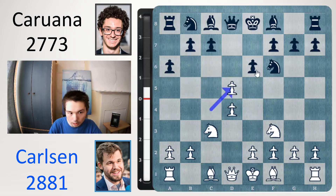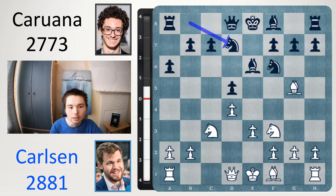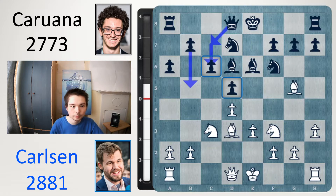So in this game, take, take and now bishop g5, bishop e6 holding the centre, e3, knight d7 and h3 stopping a piece coming to g4. Bishop d6, bishop d3, c6, with ideas of b5, putting the queen on c7.